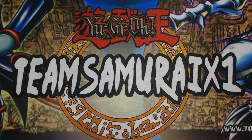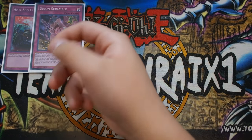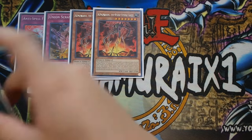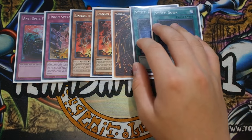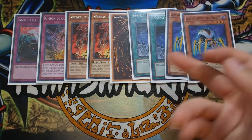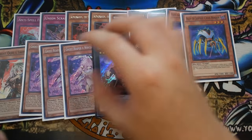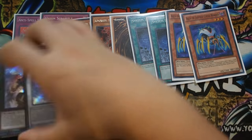The side deck is always personal preference. Third Anti-Spell Fragrance of course. Union Scramble - your anti-side against the mirror match when they side in System Down, which is a better Burial from a Different Dimension in this context. Double Kumongous for Blue-Eyes and the mirror match. Triple System Down - I have a proxy, please don't hate me - great against Cosmos and the mirror match. Double Ally Justice Cycle Reader - good against the mirror match and Blue-Eyes. A second Ghost Ogre for going second and popping Union Hangar or Metalfoe scales. Triple Ghost Reaper and Winter Cherries. One Dante and one Blue-Eyes Spirit Dragon for the Blue-Eyes and Burning Abyss matchups.